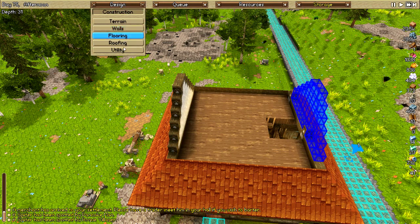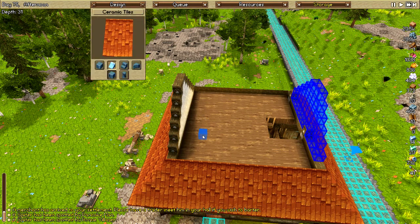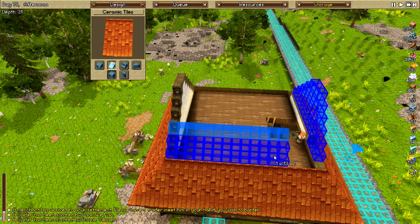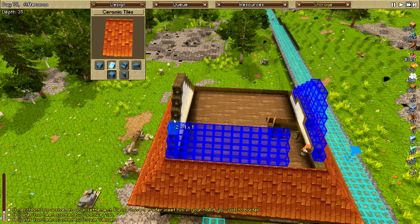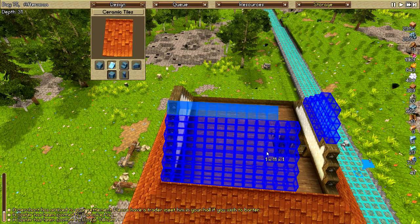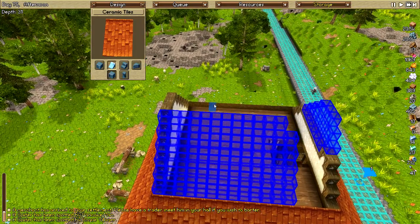So now, construction, roofing, ceramic tiles. Here we are — nice, nice, nice. Just lay all these out and I don't have to worry about anybody getting lost or stuck or anything. And then one more here — I'll just do it to there. Great.